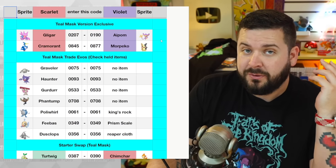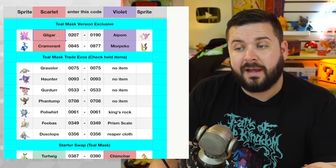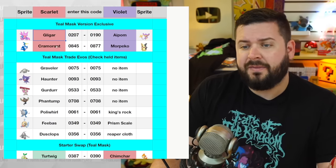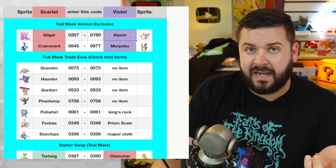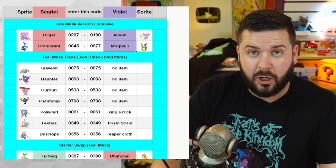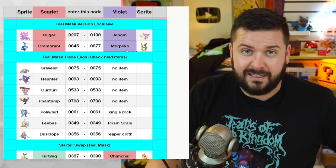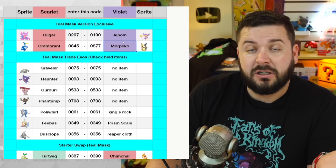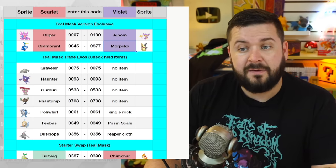There are only two version exclusive lines per game. In Scarlet you have Gligar, which evolves to Gliscor, and Cramorant. In Violet you have Aipom, which evolves to Ambipom while knowing the move Double Hit, and Morgrem, who's a single-form Pokémon. Those are all the version exclusives — just those, a collective six Pokémon.